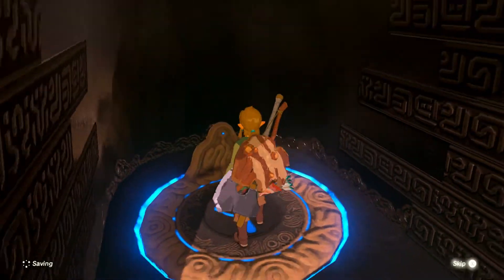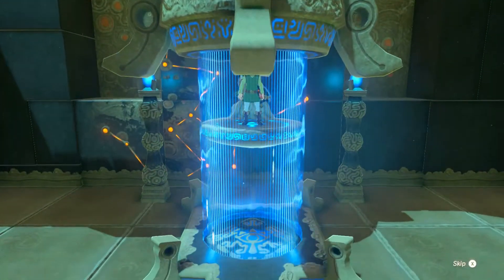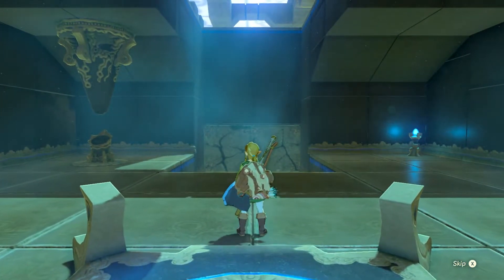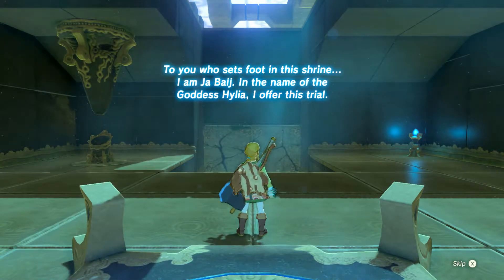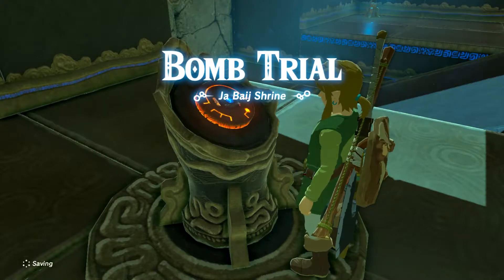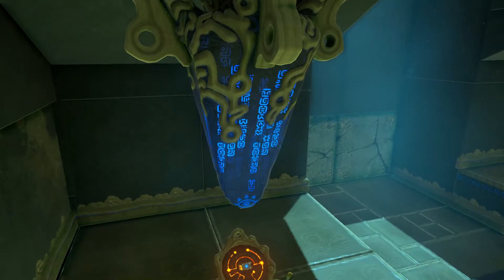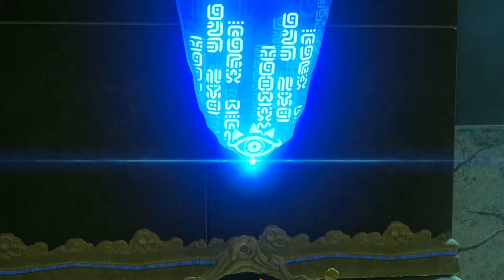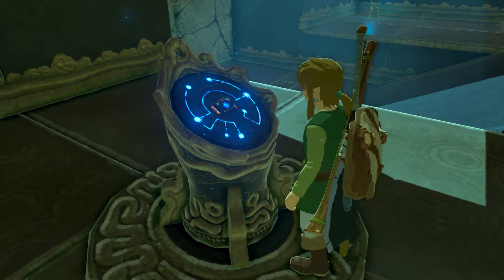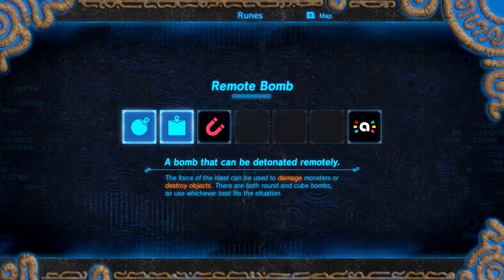Let's just enter the shrine and get into it, because honestly I think the rest of the shrines on the Great Plateau are fairly easy. The only difficult thing is getting to them, but they're still pretty easy to get to. Now we are in the shrine - Bomb Trial. So this is where we're going to get the bombs. Last time we got Magnesis, which is the first one you're supposed to get, and this is the one where we get remote bombs.